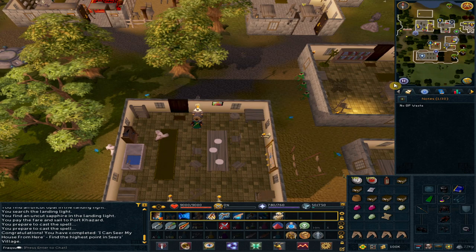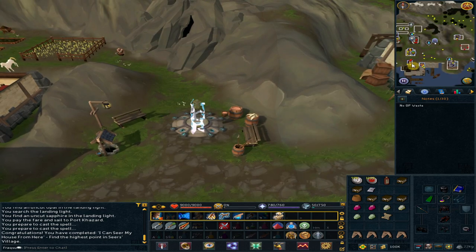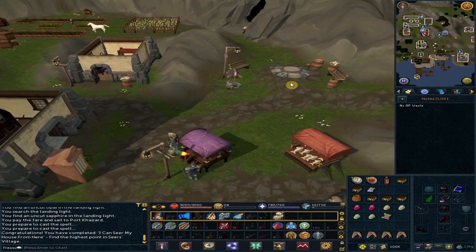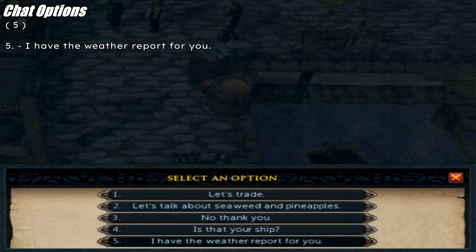Use the lodestone to Catherby. Go east and talk to the general shop owner Arhain. Option 5: 'I have the weather report for you.'